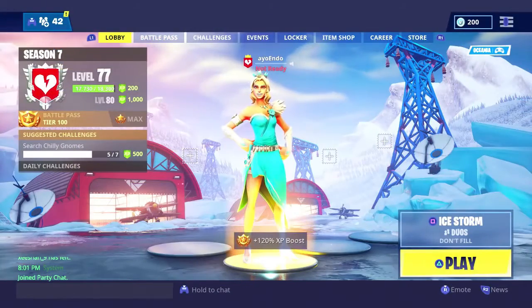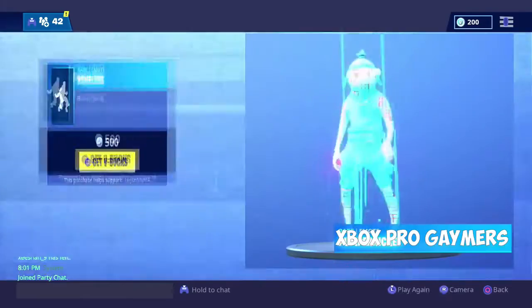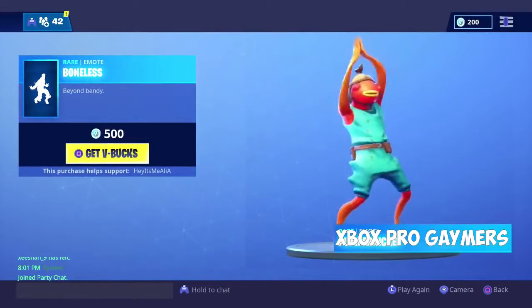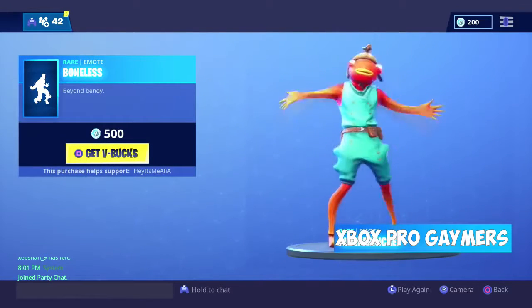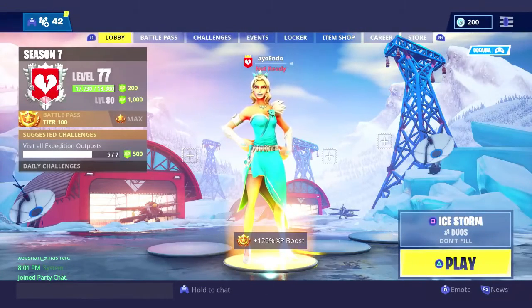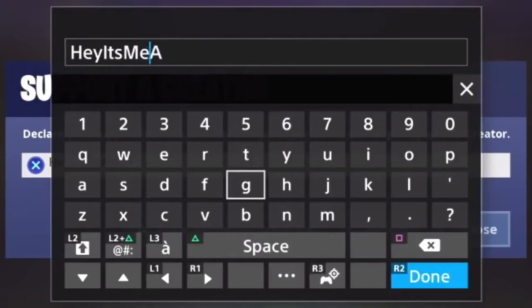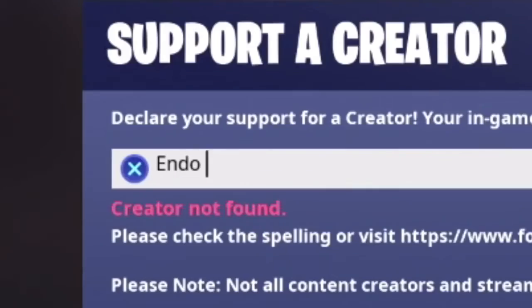But before that let's check out the item shop. Oh shit, there's a new dance. What the fuck was that, Epic? Why would you add that? Like this is the stupidest shit ever man. And if you want to buy it then make sure to take off your current creator code and put mine in instead.